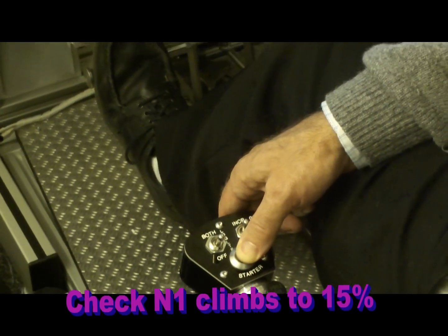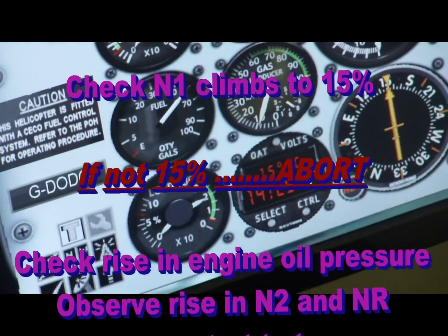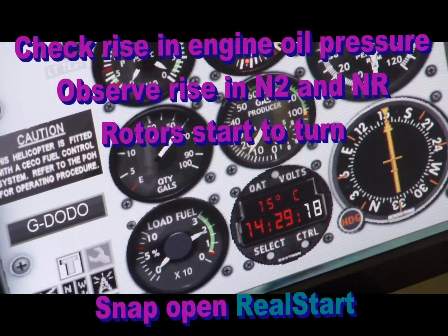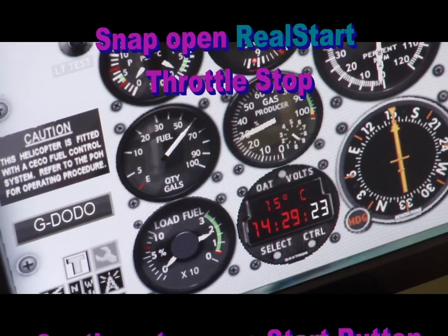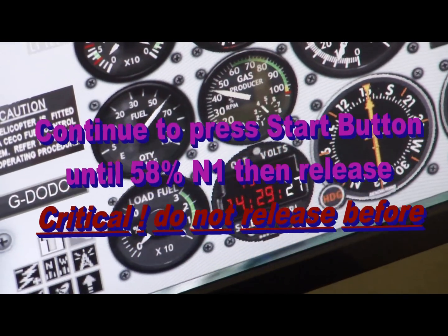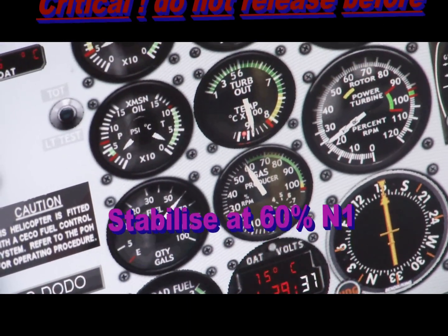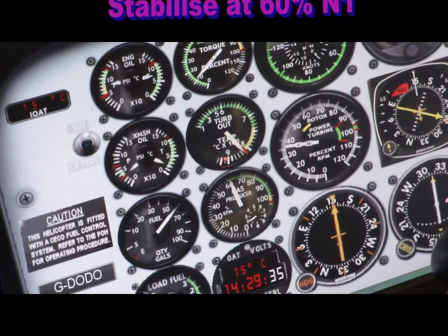The turbine N1 is rising — I'm looking for 15% on the gas producer. The throttle is open. You will see that the N1 is now increasing through 50% up to 58%, at which point the engine will self-sustain.